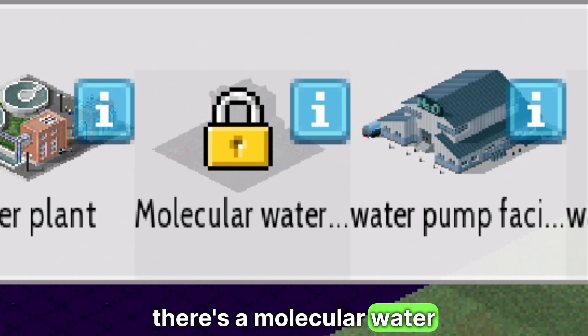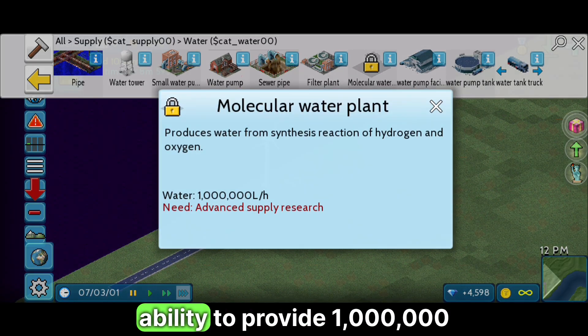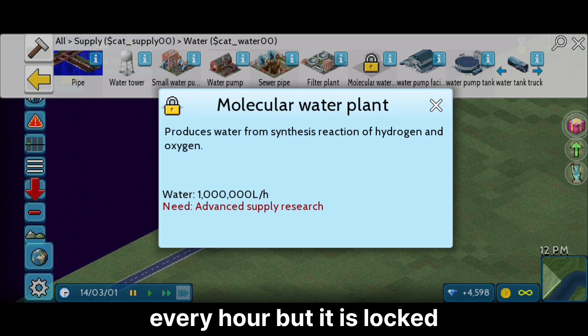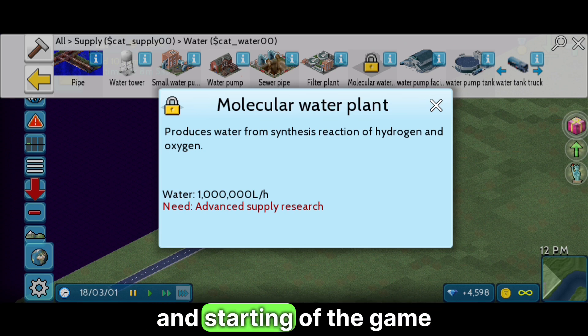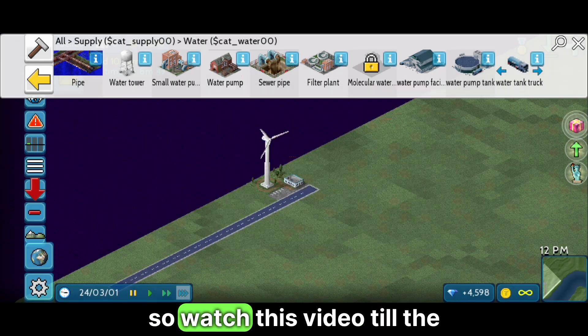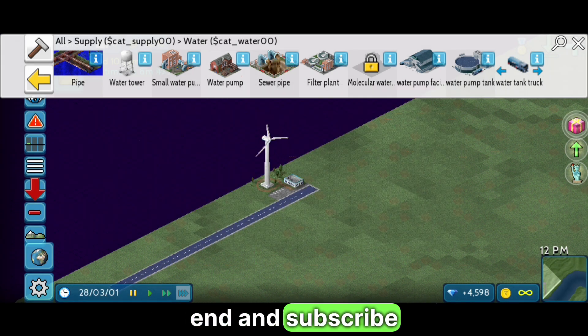There's a molecular water plant in Theotown which has the ability to provide 1 million liters of water to your city every hour. But it is locked at the start of the game, so today I'm gonna tell you how to unlock this. Watch this video till the end and subscribe.